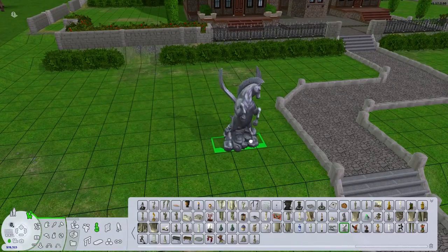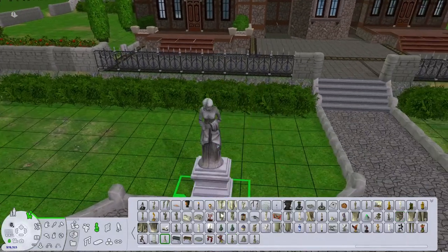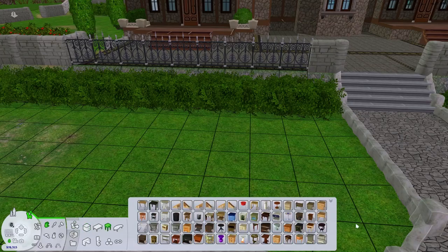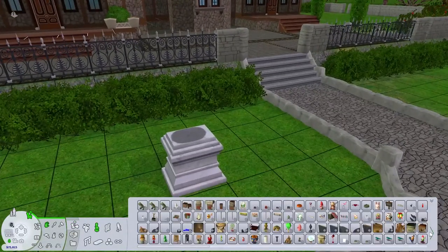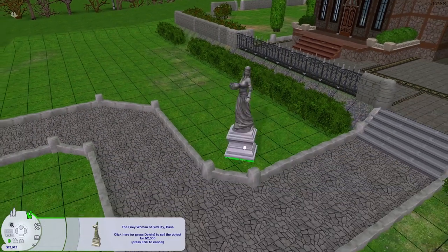I wanted to do like some fountains or some water. There was originally like little ponds on either side of the walkway, and I wanted to sort of recreate that with a pool. But I didn't end up actually doing that — I ended up choosing a stone fountain from the decor section instead.